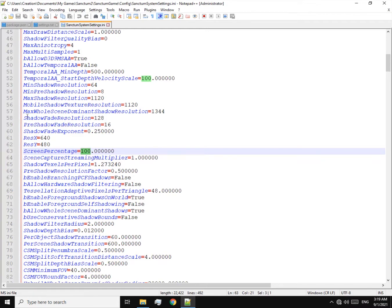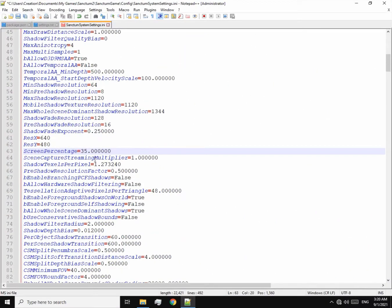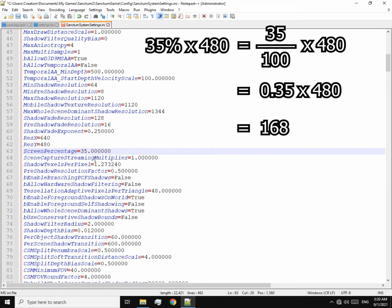You don't wanna get confused, cause I'm gonna show it to you. I'm gonna make it 35 — that's the value I usually use. So the resolution we chose in the game is shown here, both the width and the height. I'll take height for now. This multiplies the resolution, and since it's a percentage, this value is divided by 100, then you multiply it by the height. So this is the final output resolution: 168p.